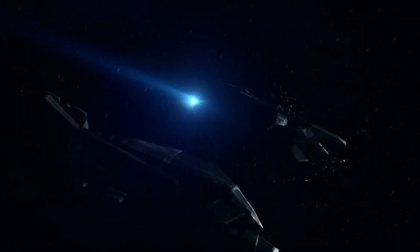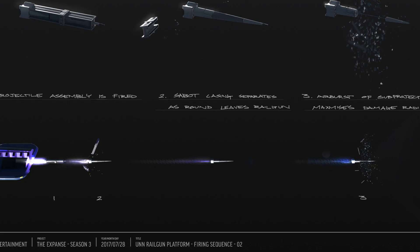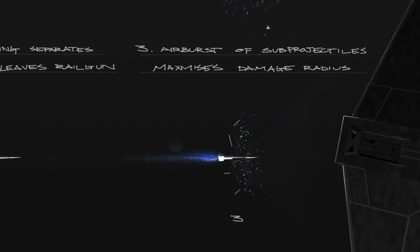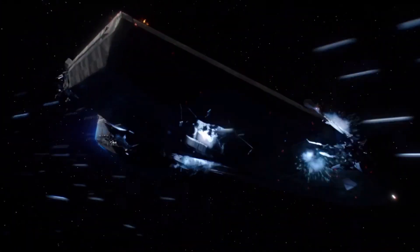However, just firing a metal slug at high velocity would be powerful enough to cause serious damage without the need of an airburst. It seems like the Stage 3 airburst is a function of certain projectiles and/or railgun systems, as we see with the UNN railgun platform. I wonder if the airburst is unique to the railgun platform, or if with the right munitions, other railguns can have this functionality as well.